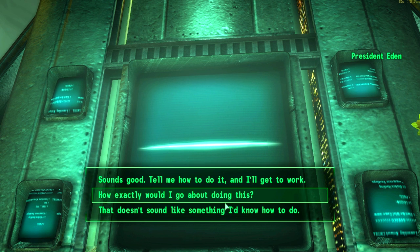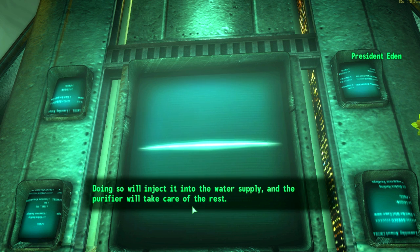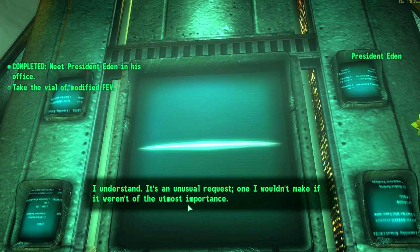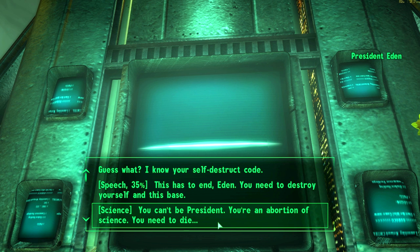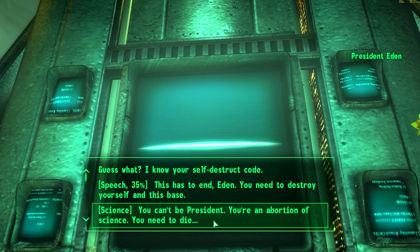I'll agree to his scheme, but I'm not actually going to do it. How exactly would I go about doing this? Eden: 'In front of you will be a vial of modified FEV virus. It can be inserted into the control console for the Purifier - doing so will inject it into the water supply and the Purifier will take care of the rest. Just need the code to activate the Purifier.' He's manipulating me - I'll give it some thought. Eden: 'Please understand that I cannot allow you to leave until you've taken the vial.' Wait - I know his self-destruct code! But let's try this: 'You can't be president - you're an abomination of science, you need to die.' Or we could do the science approach - more of a scientific method to reason with him.